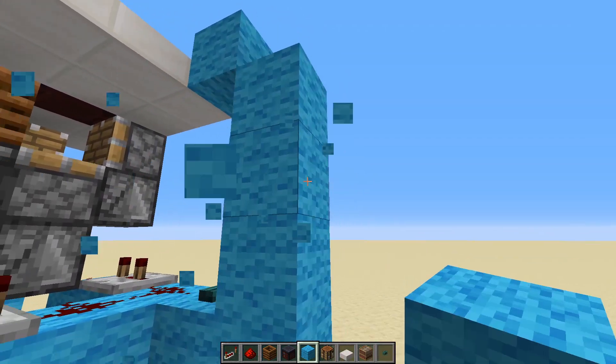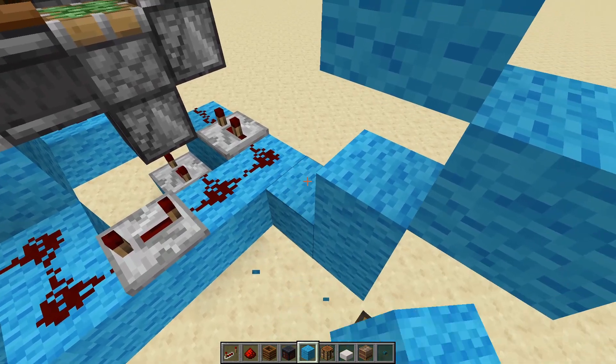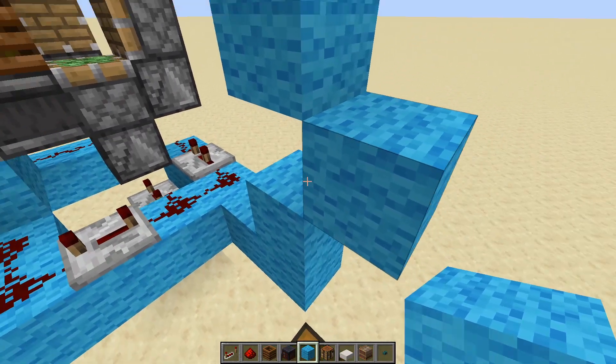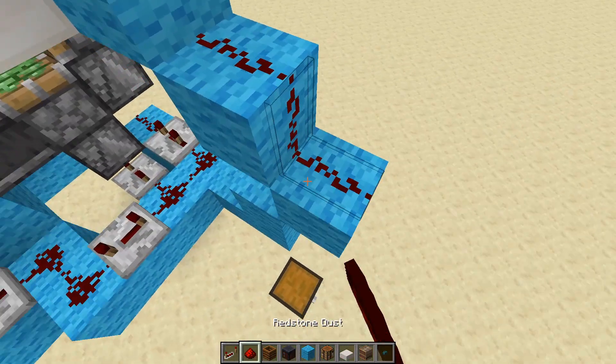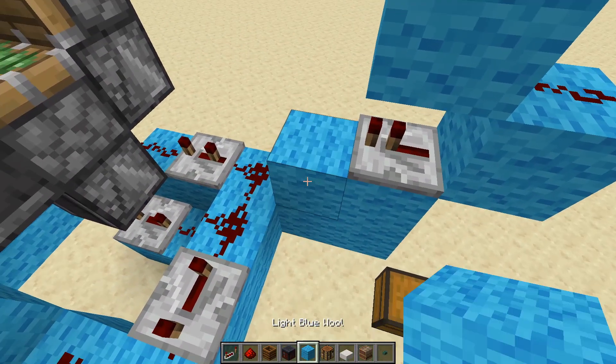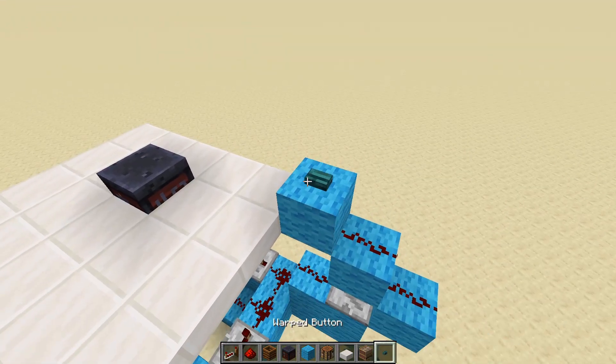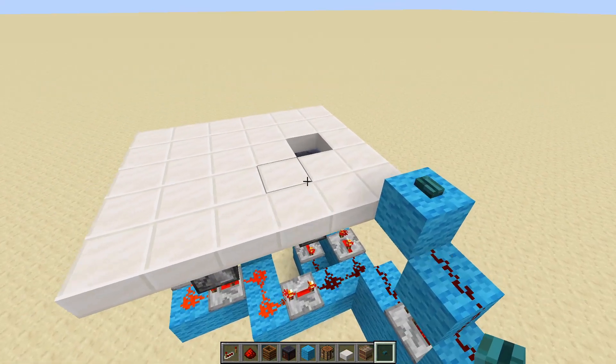If you wanted to, we can bring this button up by making a simple bit of redstone. Have our button here, put some blocks, bring our redstone down, a repeater facing this way, then a block with some redstone — and that is it. Then we place our button there and there we have it.